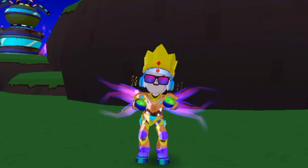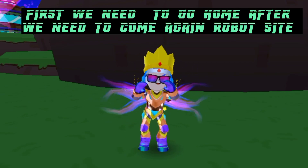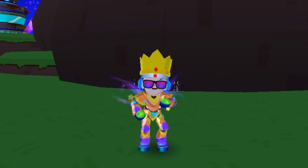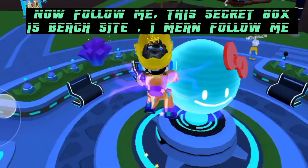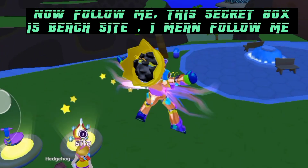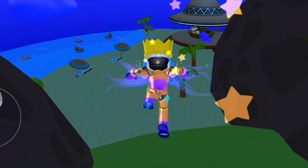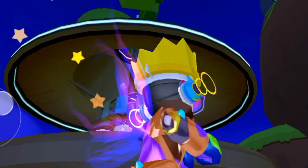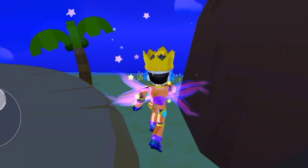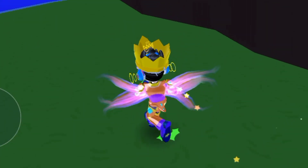First we need to go home, then come back to the robot site. Now follow me — this secret box is at the beach site. We're just a little away from our new secret box.